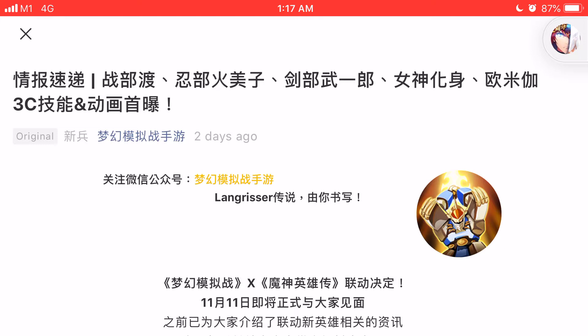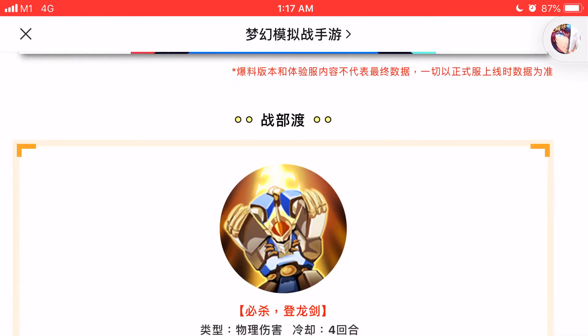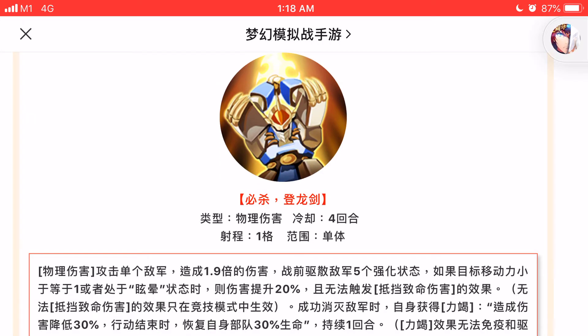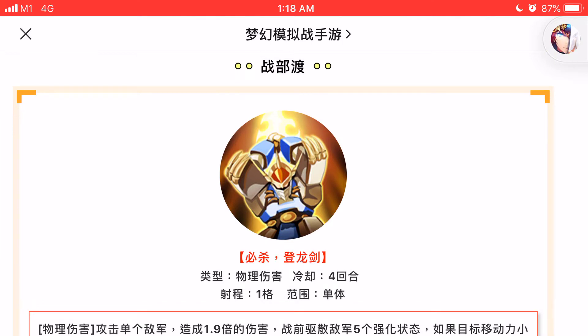First off will be the male leading character, the protagonist of the Machine AU — Wataru, the Machine Hero Wataru. His 3C skills have changed name: instead of just calling it Toryu Ken, it will now be updated as Hisatsu Toryu Ken. As most anime watchers know, Hisatsu means ultimate killer move, and Toryu Ken is more of a rising dragon blade — not a lantern dragon blade as depicted in the previous video. So the new move is called Hisatsu Toryu Ken: Killer Move Rising Dragon Blade.